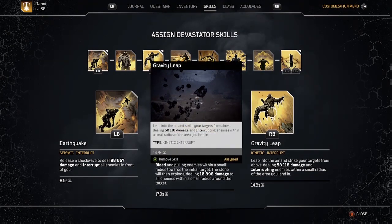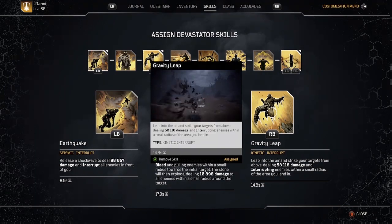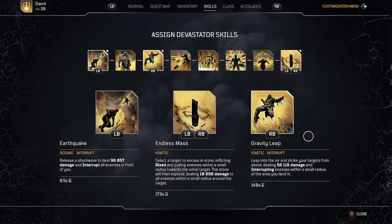Finally, Gravity Leap. This is a kinetic skill, as is Endless Mass. Gravity Leap is awesome for mobility, getting around the battlefield, getting out of sticky situations, and also if you want to heal yourself — because Gravity Leap is going to allow you to kill an enemy at close range pretty quickly.